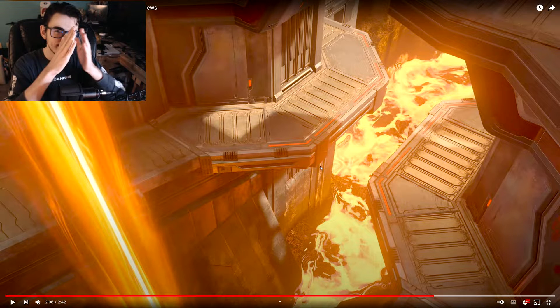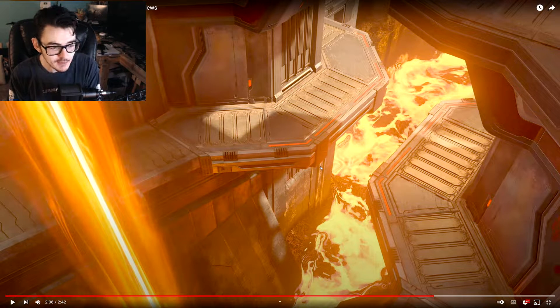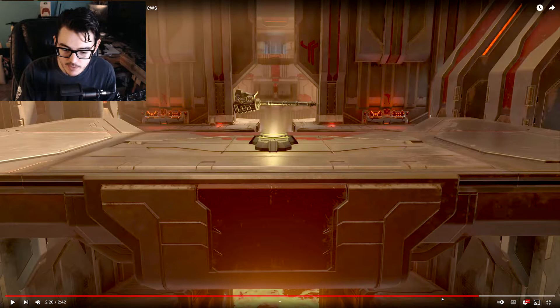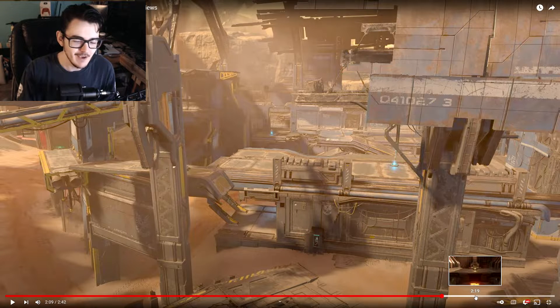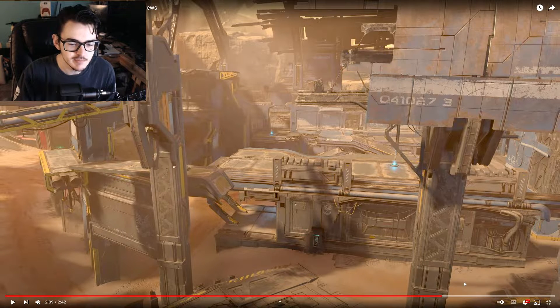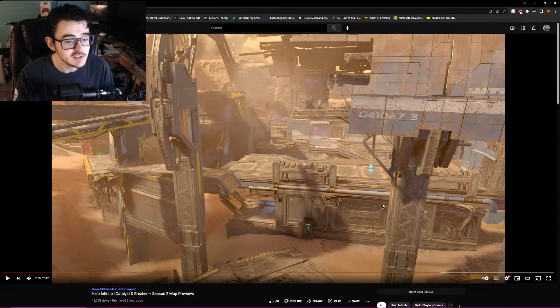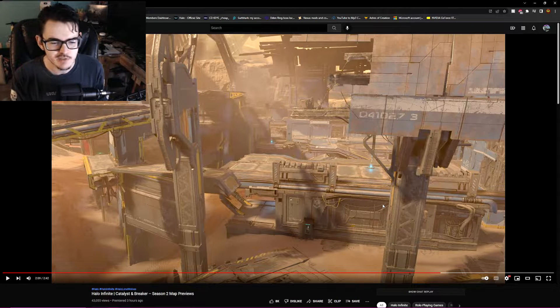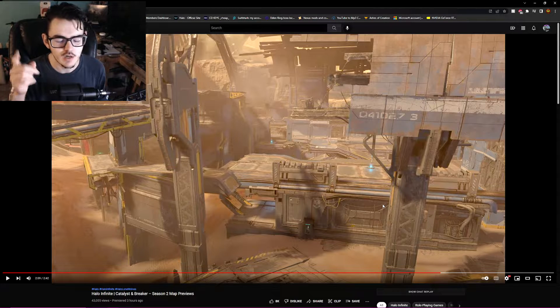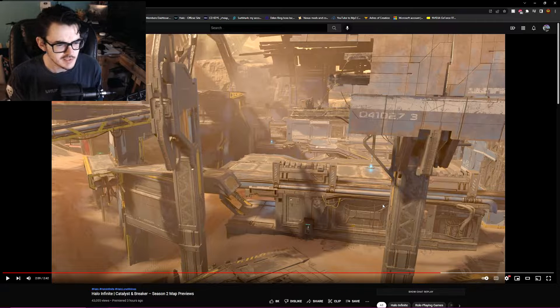The map looks good — the maps look good overall. Catalyst looks great; it's finally a 4v4 map that I've actually wanted to play. Everything currently in Infinite is getting stale, we just need something to change things up. We're getting new modes: King of the Hill, and a 20 or 32 player free-for-all — something like gun game. There might be another mode coming out too.